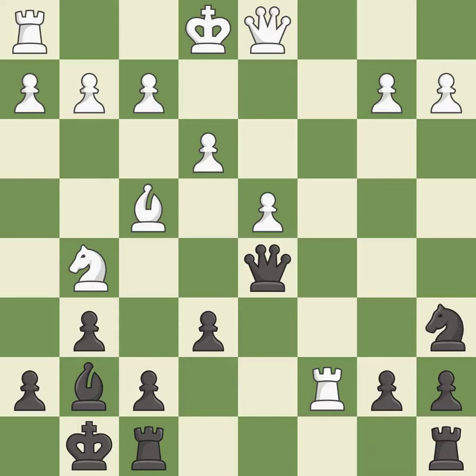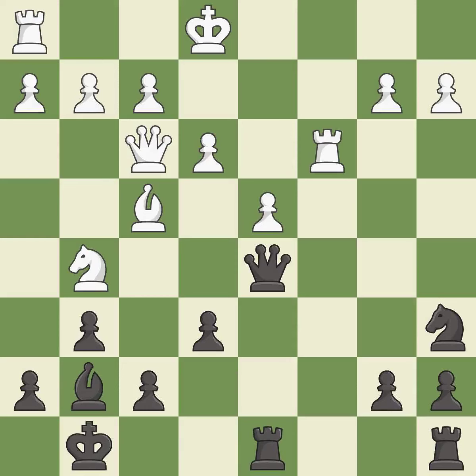This activates a piece and simultaneously wins time by attacking an opposing rook; it is good. This move puts the rook on a safer square; it is best. This threatens to win a pawn; it is best. This blocks the attack on a pawn that could have been captured. This stops the opponent from being able to win a pawn; it is best.